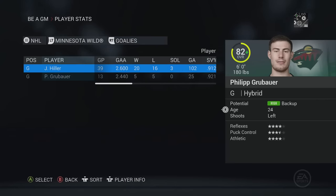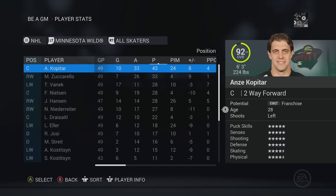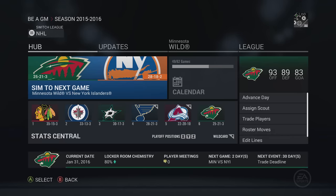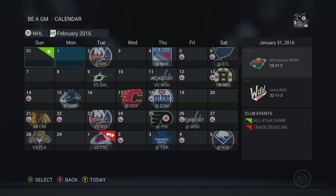Looking at the goaltending: Jonas Hiller has a 9-12 record, Grubauer a 9-21. The goaltending hasn't been there. It's a thrown-together team - we just took any player from the non-big-seven countries and threw them into a team. I'm not sure what I was expecting. I was kind of hoping we'd make the playoffs, but we're in a pretty tough division.